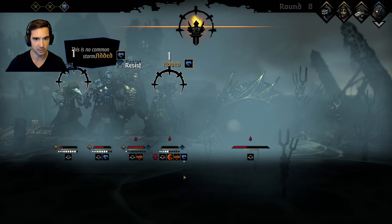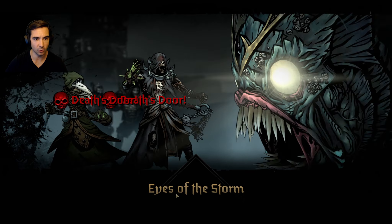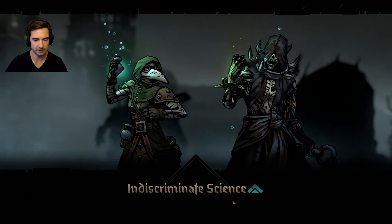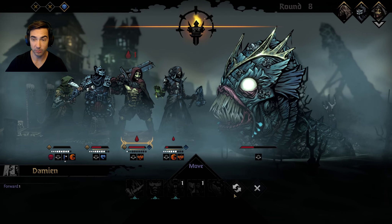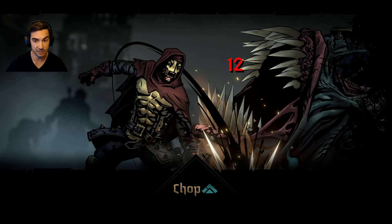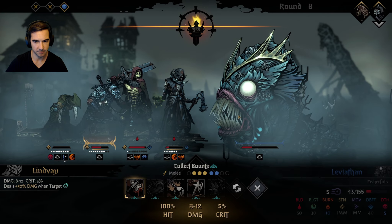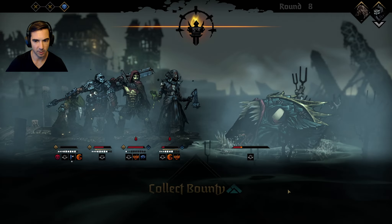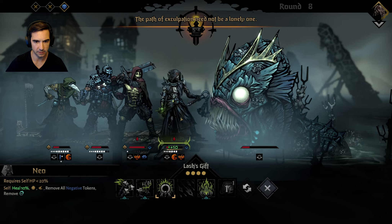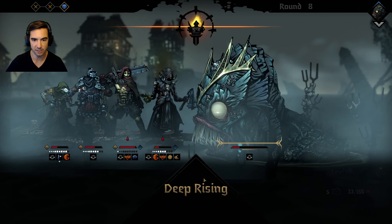That's not a damage ability, no big deal. Get rid of that vulnerable, heal him at least. Let's just kill this guy if we can - there's 12 damage. This is closer than I expected. Should I just lash myself? I think I will - get those tokens, pull myself out of the gutter.